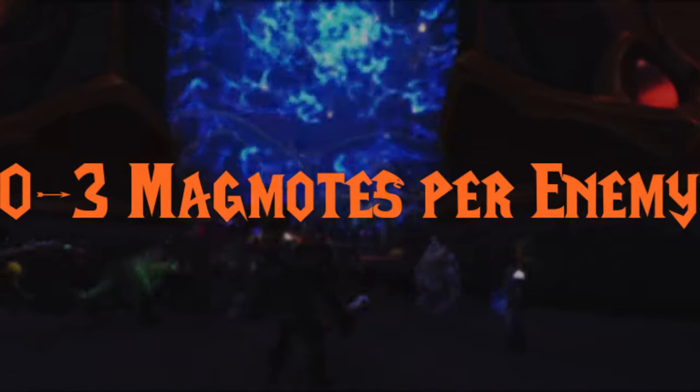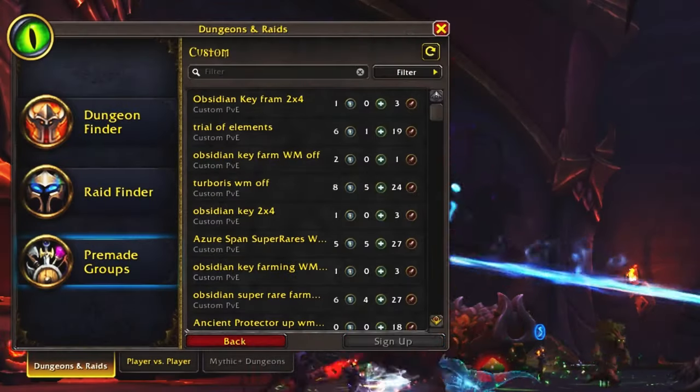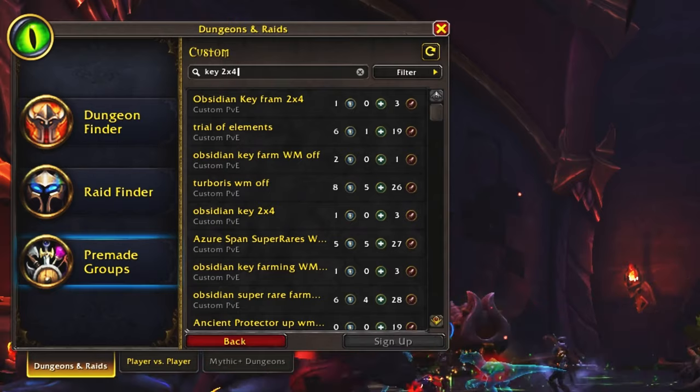Every mob in the area can drop between 0 and 3 Magmots and you need 1000 in total. So this will take you some time, but it can definitely be done in 1 or 2 hours. Just find a group who is farming the keys and you should be fine.